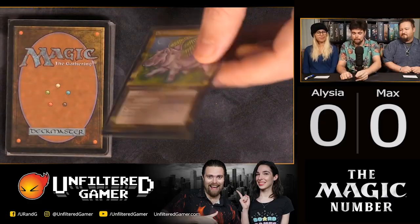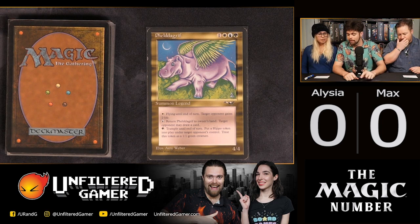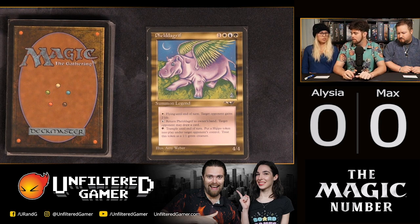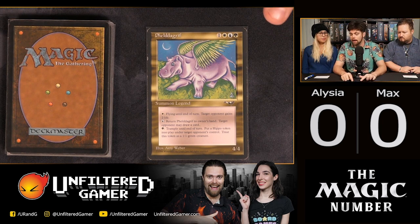Alicia has been playing about five to six months, Max has been playing most of his adult life but periodically — more focused on playing than pricing. You guys at home can also play along. Are you ready to begin? Let's do it! Here we go — this one is called Phelddagrif. It's a flying hippo, it's a legend from Alliances, colorless white blue and green, four mana, and it's a 4/4 with three unique abilities.